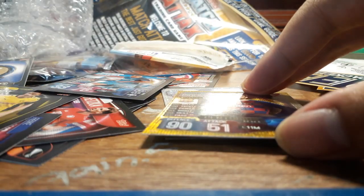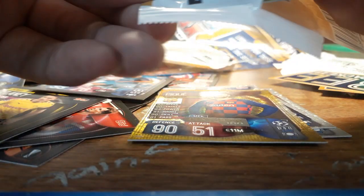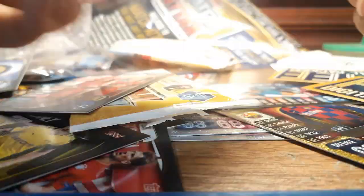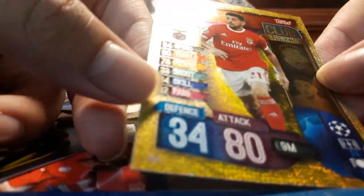Before we end this video, I want to do a bit of a surprise - I do have one more package to open, which is the Aubameyang and Sterling packet. Let's make it five. I'm looking for a Club Legend. We got a player from Benfica, Firmino and Sala duo, Kovacic, Escudero, John Stones, Christian Eriksen. And finally we have a Club Legend - Pizzi!